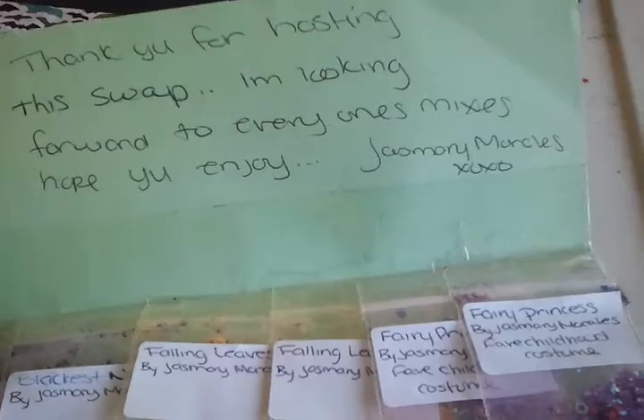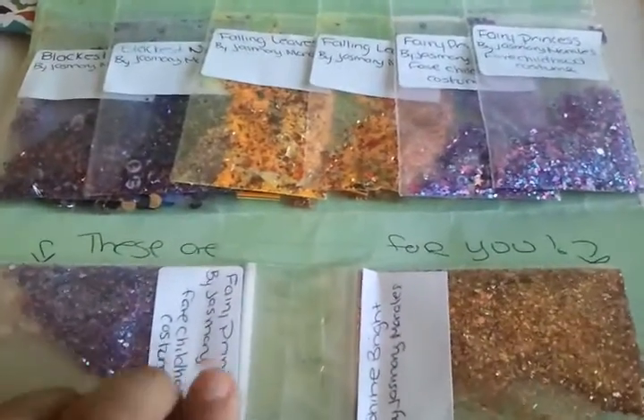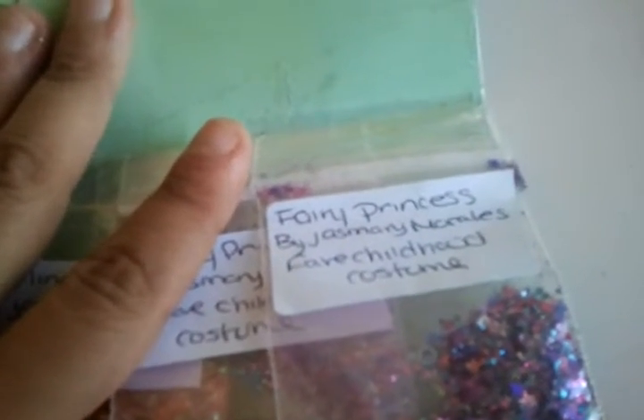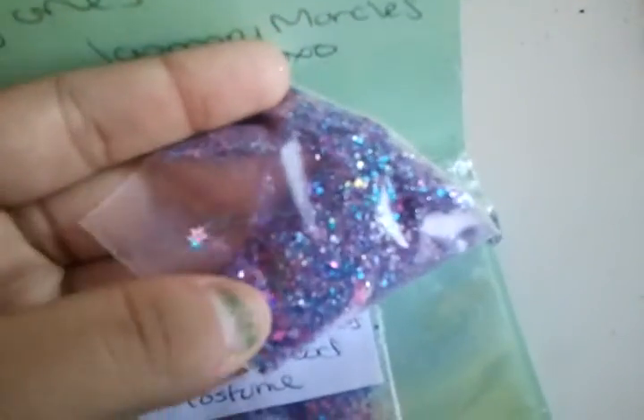Thank you for joining — I hope to see you on my next one. My next one is from Jessmarie Morales. She goes: 'Thank you for hosting the swap, I'm looking forward to everyone's mixes — hope you enjoy.' She made three different mixes for you guys and included two for me. The first one is called Fairy Princess — it's a fairy childhood costume theme. It's a purple mix with mylar, diamonds, stars, blue and purple glitters, hexes — chunky and ultrafine, very pretty. For nail art she included heart stickers, spangled keys, silver pink and black spangled squares, circle rhinestone stickers.